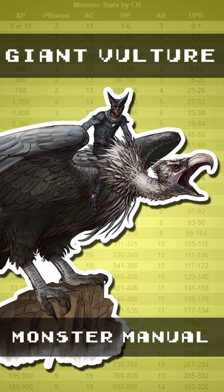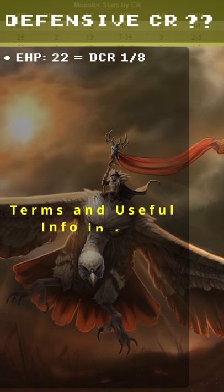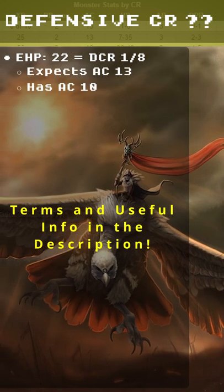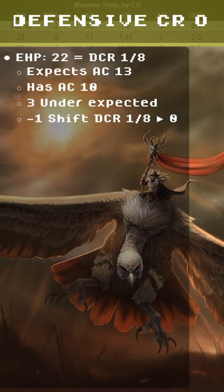Giant Vulture! The book says this should be a CR 1. The Defensive CR comes from the effective hit points of 22. This is a DCR 1/8, expecting AC 13. They have an AC of 10 — that's 3 under the expected — minus 1 shift of DCR 1/8 to 0.